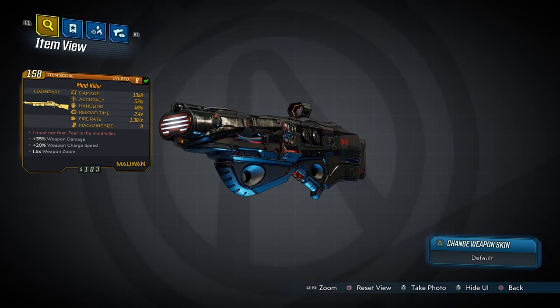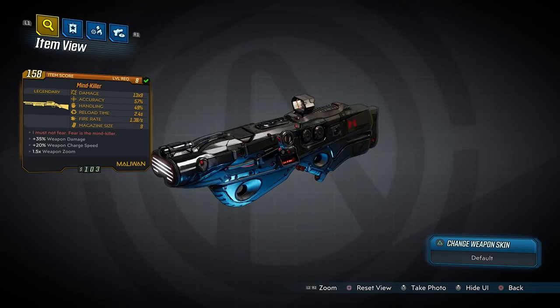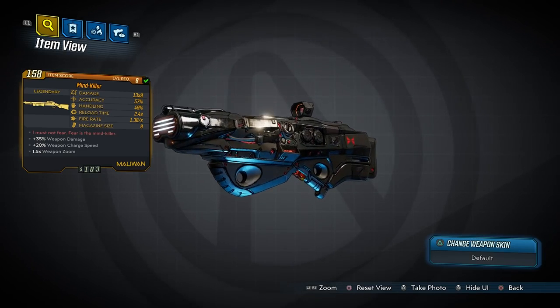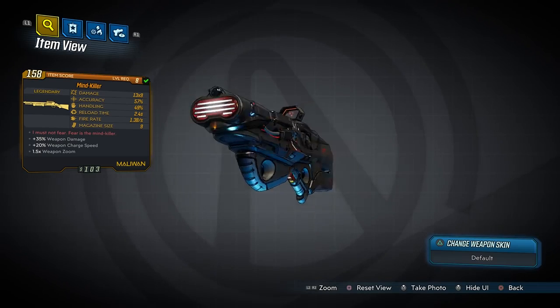The Mind Killer is a Malawan shotgun with no element — a non-elemental Malawan. The red text reads, 'I must not fear, fear is the Mind Killer,' which is a quote from Frank Herbert's Dune.